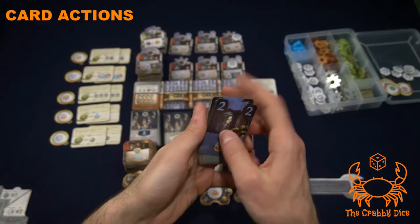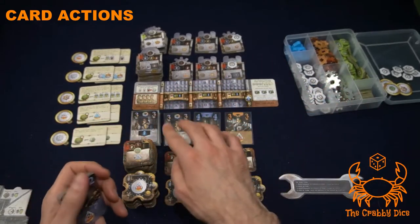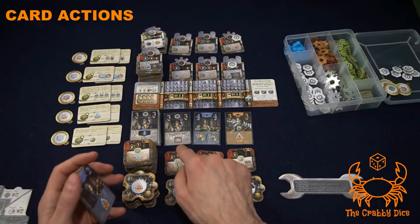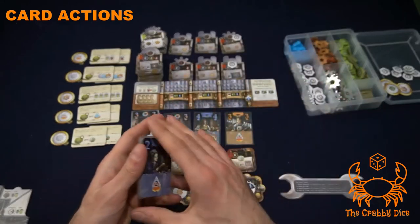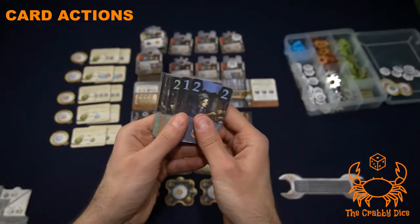Let's go over the six basic action card icons you'll encounter. There are some extra special abilities written in plain English — just read and apply those — but these six icons are the foundation.